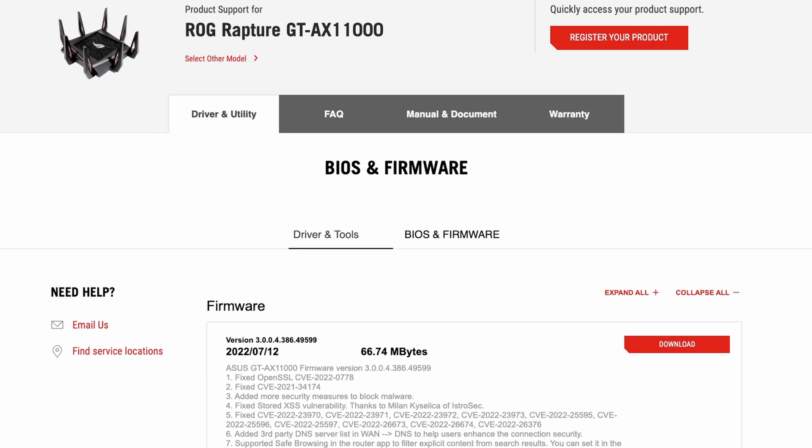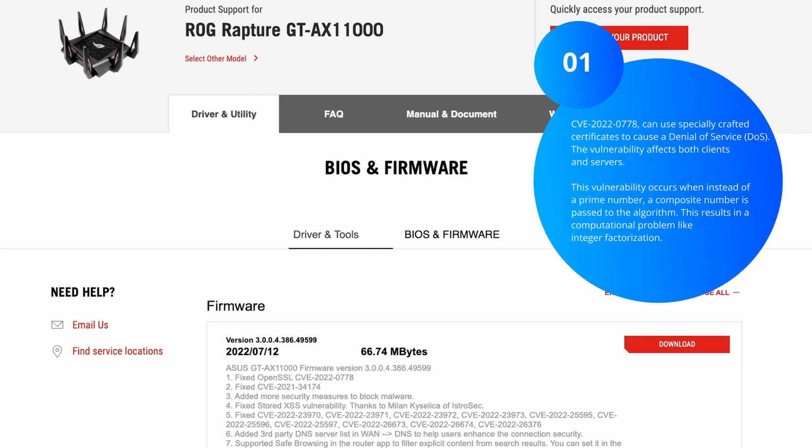The first fix is for an OpenSSL CVE. A CVE is basically when a vulnerability has been found — it gets recorded in a central database and given a reference number. It always starts with CVE, followed by a year and then a number. You can easily find more detail by googling them; most of the time it will take you to the main website where you can read all about the details.